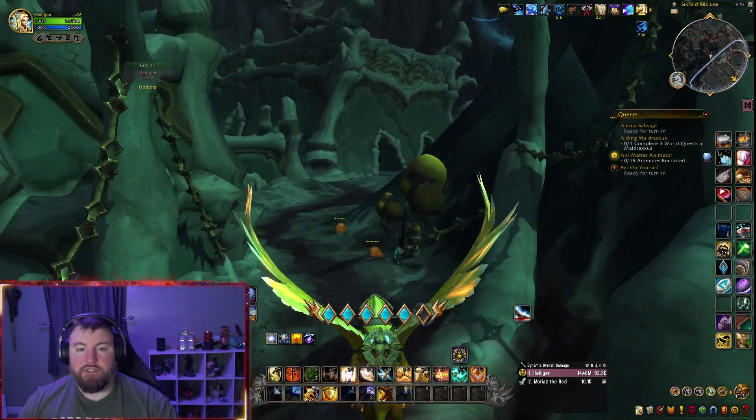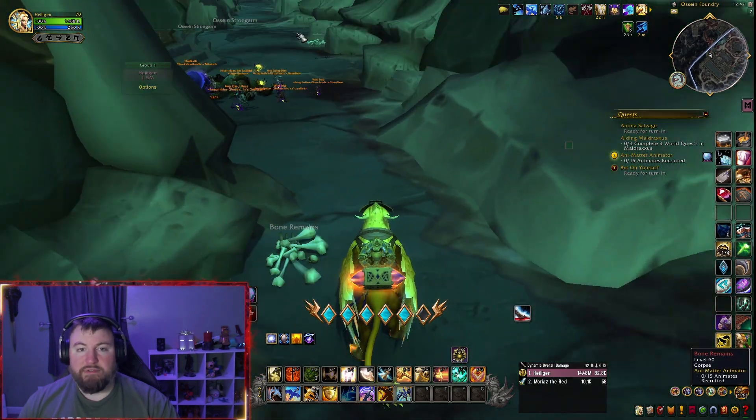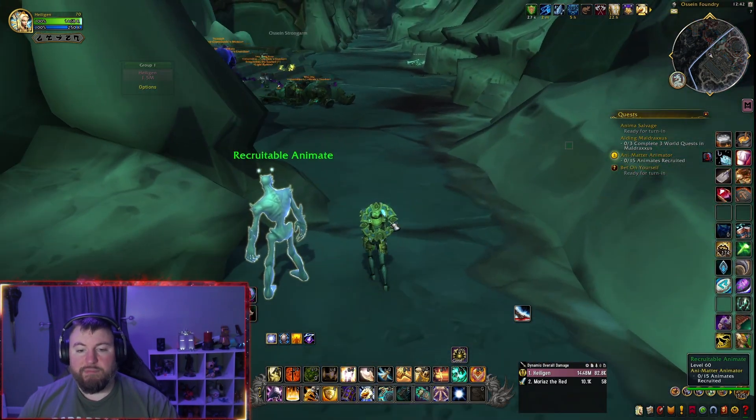Then what you want to do is go around this area and find these different piles of bones. They're called Bone Remains. You can see on my screen they're scattered all over the place. So just use your Any Matter Orb right next to them.